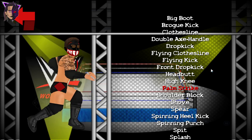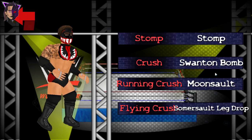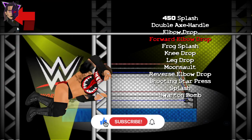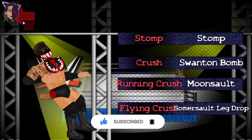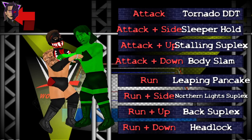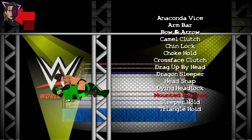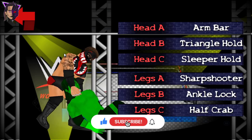And we have forward elbow drop as fist drop — this will be in the pressure section. Here is the fist drop; it kind of looks like the five knuckle shuffle. And we have cobra clutch as TAS mission. And mounted punches as the shoot punch. And we have choke hold as toot mount. And that's all for the new moves.